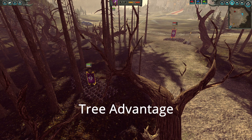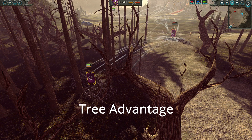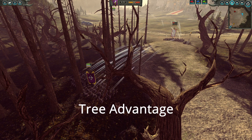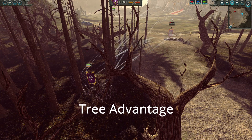Trees provide cover from projectiles, meaning any type of artillery or missile fire can be blocked by trees. This tactic is very helpful in evening out the playing field when your enemy has superior ranged firepower. As you can see from our test runs, the units firing from within the trees are taking less damage and in turn win the one-on-one engagement.